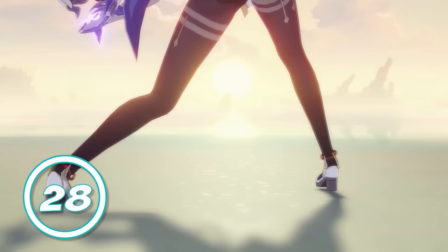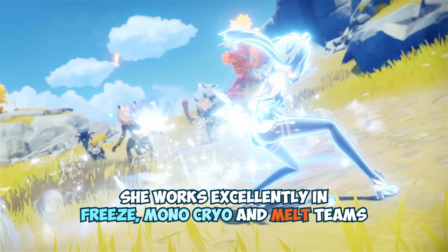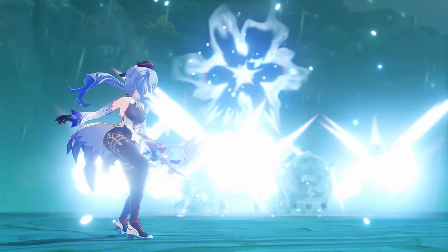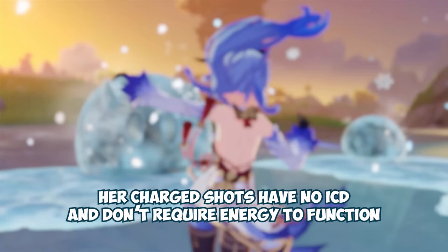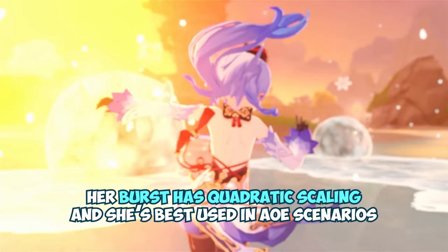I'll tell you how to charge up your Ganyu's damage in the next 30 seconds. Ganyu is a flexible 5-star Cryo DPS and support who excels at both roles. She works excellently in Freeze, Mono Cryo, and Melt teams. Almost all 5-star weapons are viable on her, and she has two very strong 4-star craftables. Her best-in-slot sets are Blizzard Strayer and Wanderer's Troop respectively. Her charge shots have no ICD and don't require energy to function. Her burst has quadratic scaling and she's best used in AoE scenarios, and she's extremely timeless as a unit overall, still viable in the Abyss to this day.